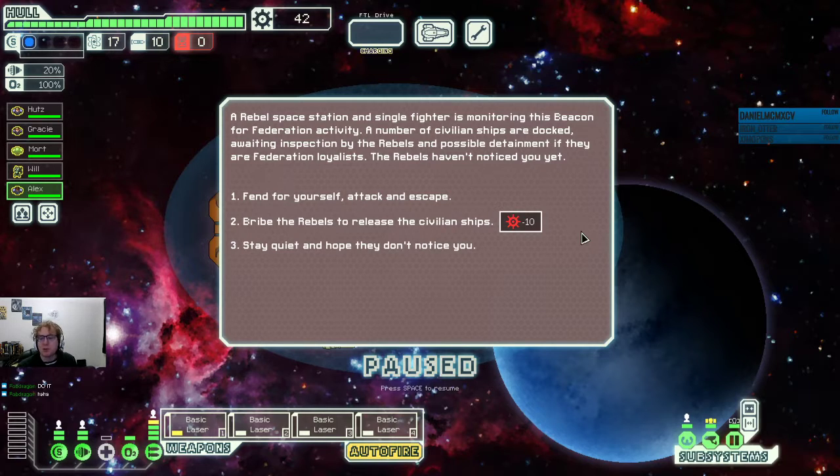Bribing the rebels to release the civilian ships costs us scrap, and I don't believe that gets us anything exceptionally amazing — we might even lose scrap permanently. There might be a result here that's actually quite good for losing scrap, but I have also taken that result and gotten nothing and just lost scrap. I think here we probably want to take the engagement.